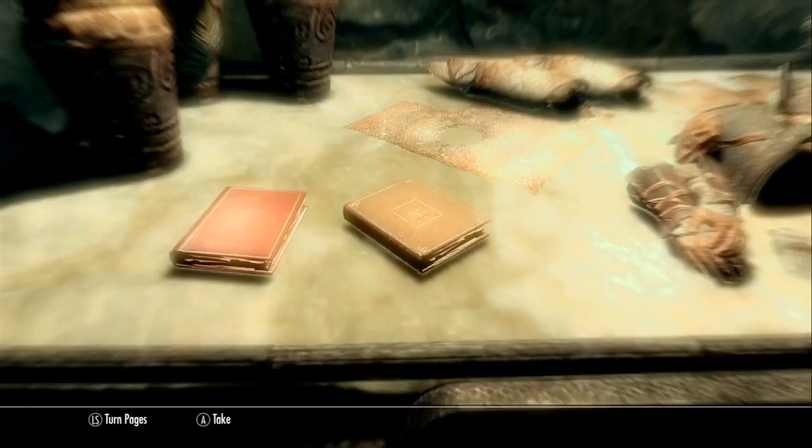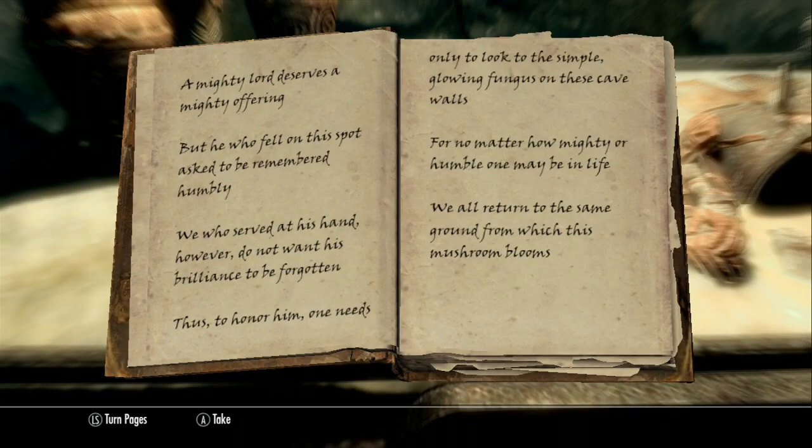And an old tome here, which is a unique book that says: 'A mighty lord deserves a mighty offering, but he who fell on this spot has to be remembered humbly. We who served at his hand, however, do not want his brilliance to be forgotten. Thus, to honor him, one needs only to look at the simple, glowing fungus on these cave walls. For no matter how mighty or humble one may be in life, we all return to the same ground from which this mushroom blooms.' And that's that.